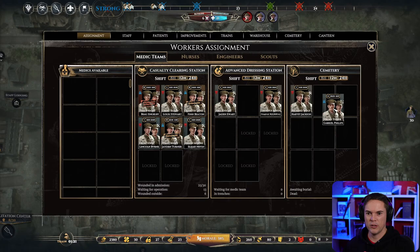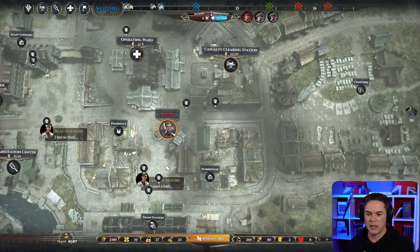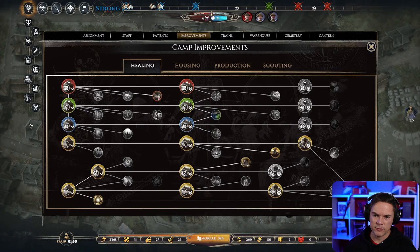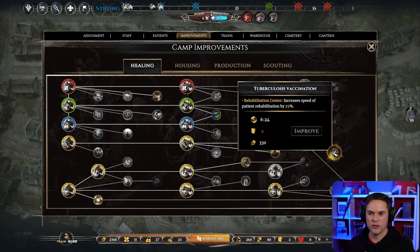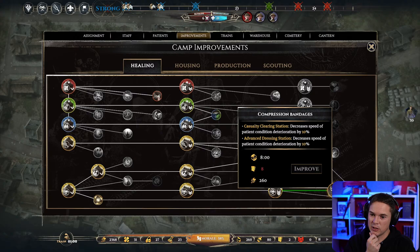I would absolutely love the shift system to actually work properly — where people don't get exhausted on a 12-hour shift. Cemetery needs a medic team — we do have one in there on shift. I'll put them on 12 hours and move someone out. No preference — put them on the medic station, someone rests, someone works. We've got some drafts! We should feed the X-ray again. We want the improvement that increases patient rehab speed by a lot — that would be very, very good. Also more beds for patients in casualty clearing would decrease patient condition loss.